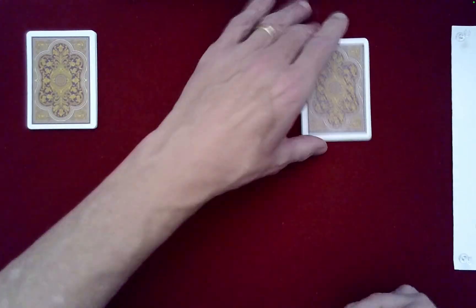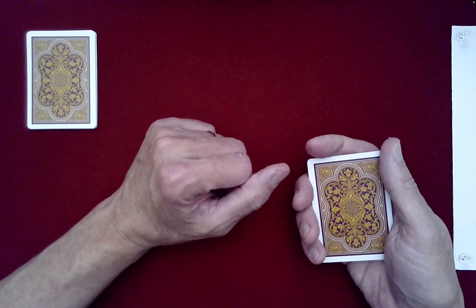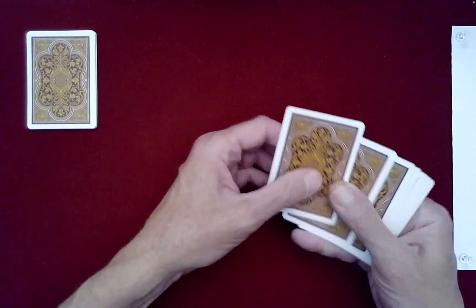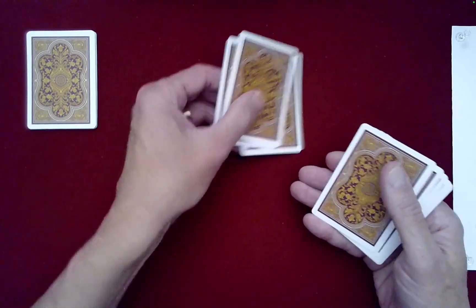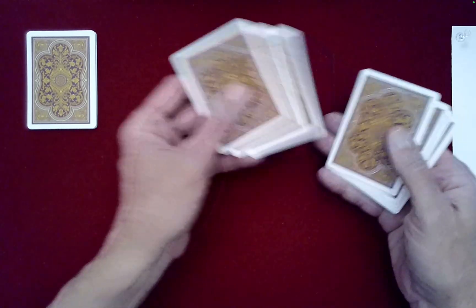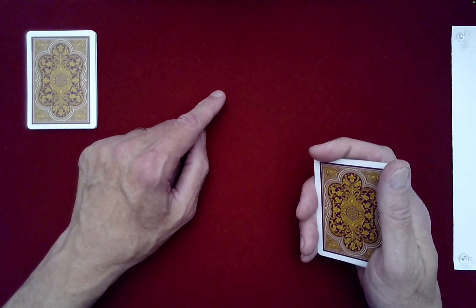I think we were just working with spectator A, so let's turn to spectator B for their final decisions. I'm going to deal out three piles one more time — that's one option — or I can push off cards from the top three at a time and create three piles that way. What would you prefer? Push off sets of three, or deal them out into three piles? You want them dealt out into three piles again — okay, that's fine.